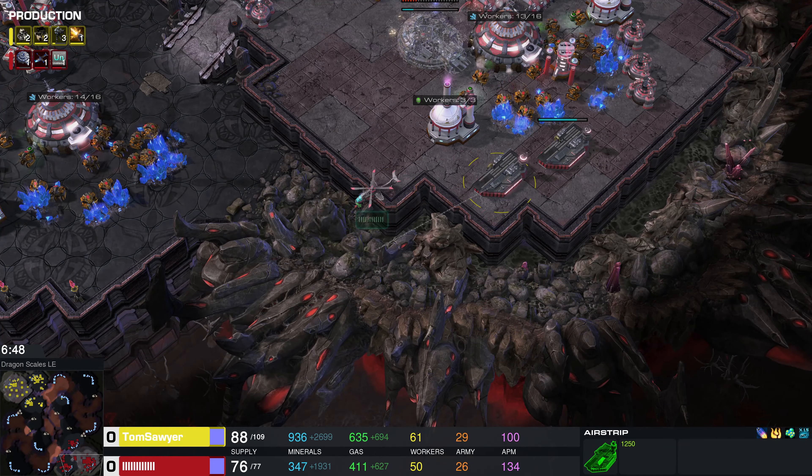Tom is going to see that his opponent did a fast expand, and even greedier, he does not seem to be making units. In contrast, the UED has made a strike trooper and it looks like he just missed out on getting first blood on his opponent's scout. Barcode has no way to stop Tom Sawyer from just scouting his base — he can camp there all day.